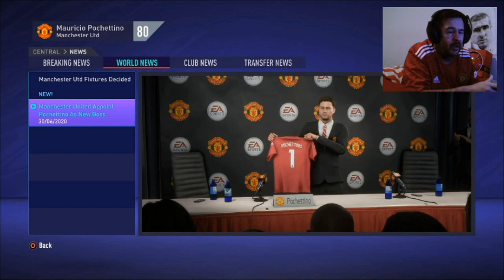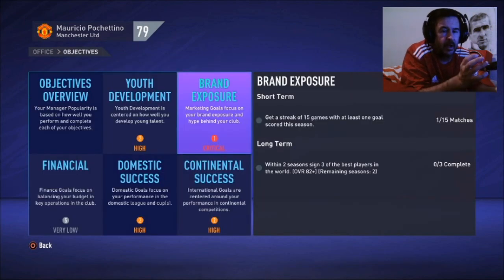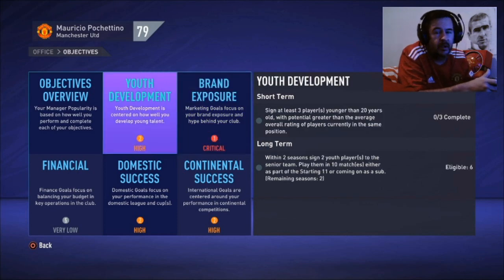The brand objectives: the first one is to make sure we continue to score — get a streak of 15 games with at least one goal scored this season. The board want attractive, expansive attacking football. And for youth development, they want us to sign three players younger than 20 years old with a potential greater than the average overall rating of players in the same position. I think we can do that. Let's get to the pre-season games.